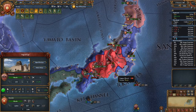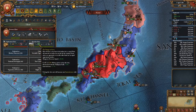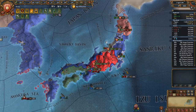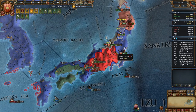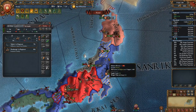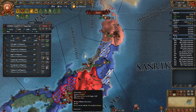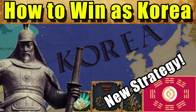I'd also recommend completing exploration ideas, as it enables you to spawn the colonialism institution and unlock the new world. However, if that's not your game plan, just take the first idea of expansion ideas to found the Philippine colony. When you're sufficiently powerful — around the 1500s with a tech advantage against Ming — wait for them to enact a decree, as this will drop their mandate below 50. This happens quite often and provides a huge debuff to their troops, meaning you should have no issues marching into Beijing, causing further mandate loss.